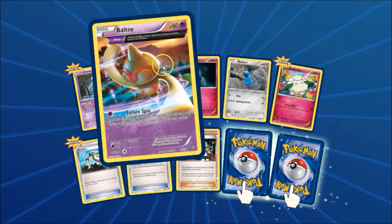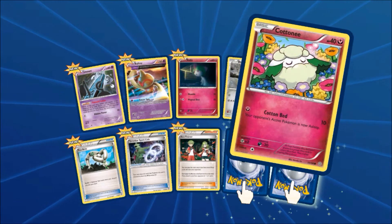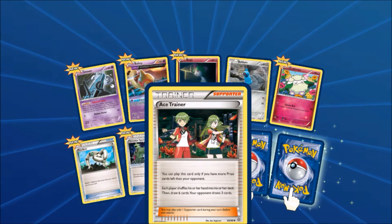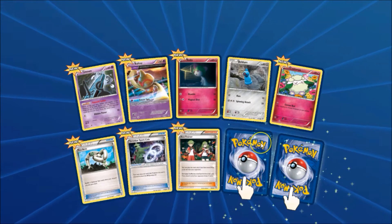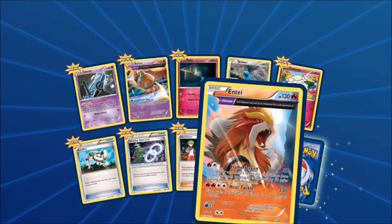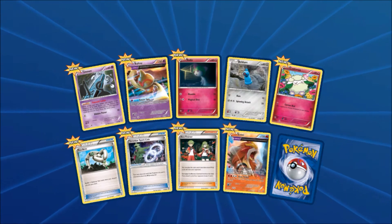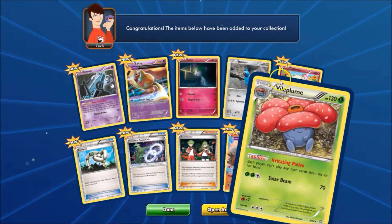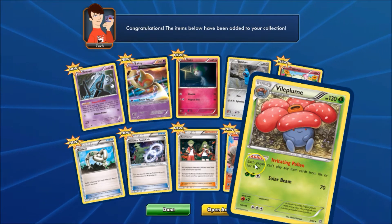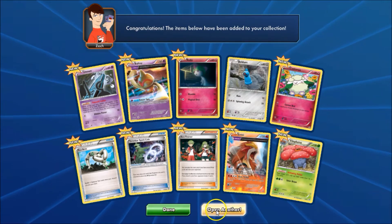We've got Unown, Baltoy Ancient Trait, Routes, Beldum, Cacnea, Eco Arm, Tyranitar Spirit Link, Ace Trainer. We've got a Reverse Rare again — this time it's the Entei Ancient Trait. Beautiful, very nice. And our Rare is Vileplume. It's just a regular Rare, but it does have a very interesting ability, so go ahead and pause that if you want to check that out.